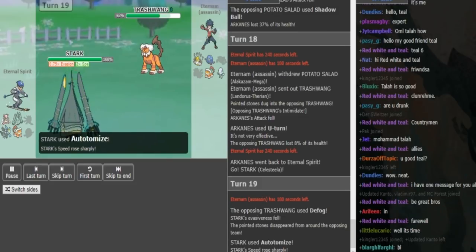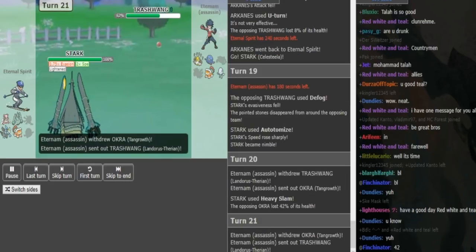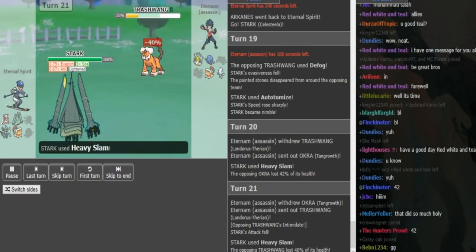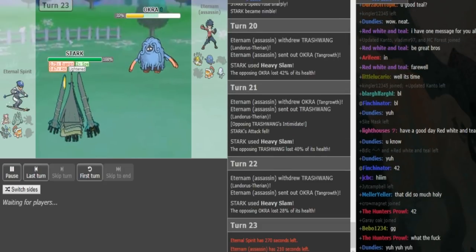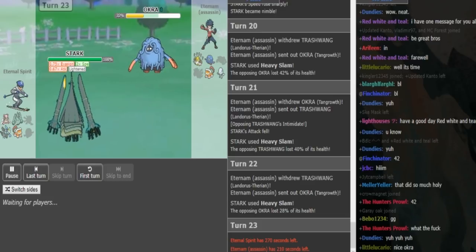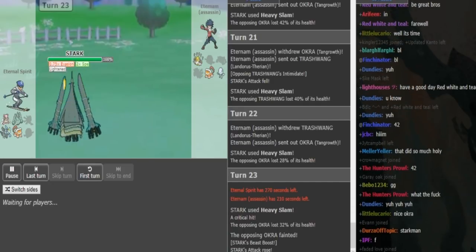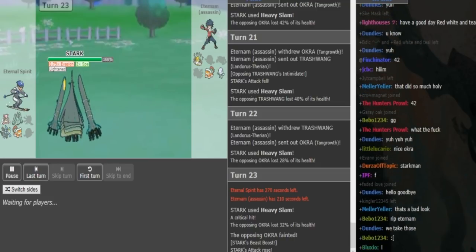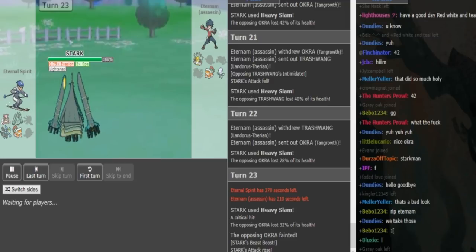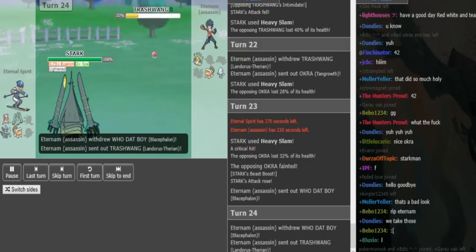He locks in a Defog, and now Celesteela goes for Autotomize. The reason he Defogged is so that Blacephalon can potentially live a hit. He goes into Tangrowth as Celesteela uses Heavy Slam — does so much damage. He wants to switch back into Lando to get the Intimidate off and doesn't want to give it that Beast Boost, though he kind of has to. Eternum goes back into Lando. I don't remember how healthy Lando is — he's either going to sac the Tang or if Lando can pivot back and take another one. Since it already used Earthquake and is at neutral, Blacephalon would probably die to an Earthquake. Eternum needs to drop Celesteela's attack otherwise he cannot live a hit.